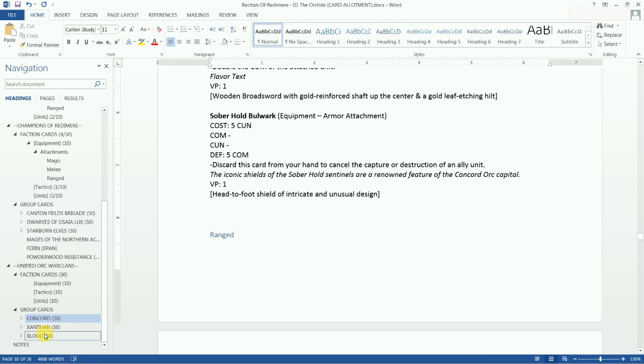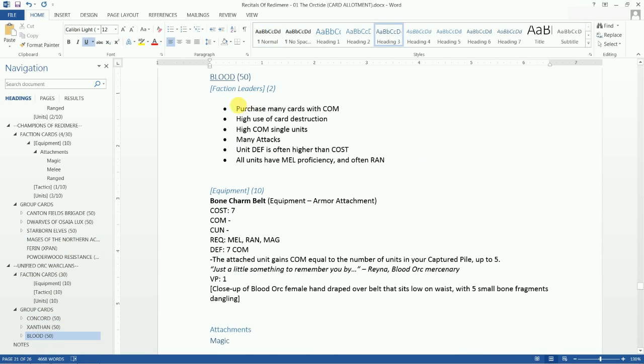Now we'll head to the blood orcs. There are no faction leaders just yet. The notes say: purchase many cards with combat — it's possible for orcs to recruit using combat, basically browbeating a unit into participating. The blood orcs especially do this; it's very common in their culture, a might-makes-right kind of thing. High use of card destruction, high combat single units.